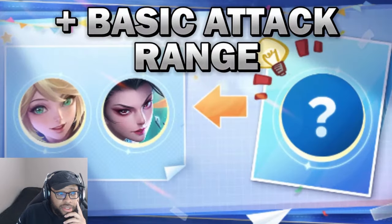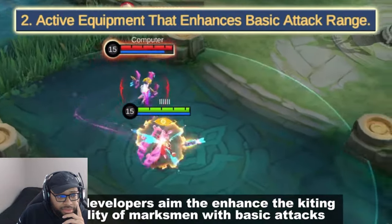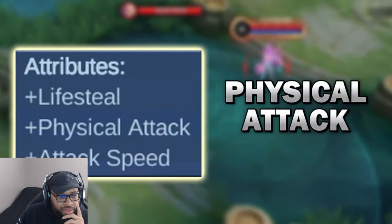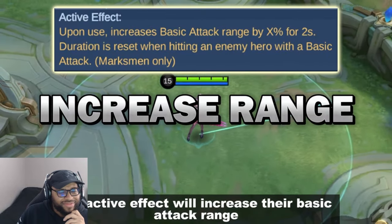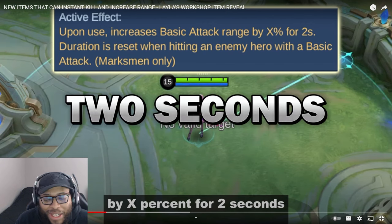Increase basic attack range — the developers aim to enhance the kiting ability of marksmen with basic attacks, so they came up with this new item. It will have lifesteal, physical attack, and attack speed. The active effect will increase their basic attack range by X% for 2 seconds. I'm finna be back on marksman, baby — this item is crazy, I like this.